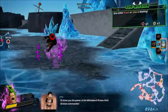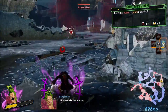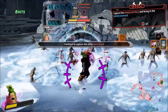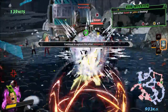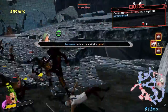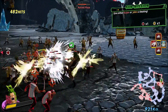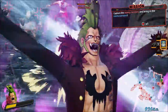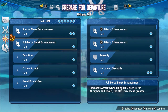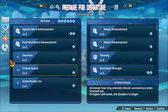Bartolomeo can kind of just force enemies to stop attacking, so he doesn't really need much healing. He is a bit defensive — not in the sense that he's blocking or reflecting attacks with his barriers, but that he's forcing enemies to do all kinds of things that aren't attacking you, which is pretty insane. For his skill slots, you mostly just want damage: Full Force Burst Enhancement and Special Damage are definitely essential.